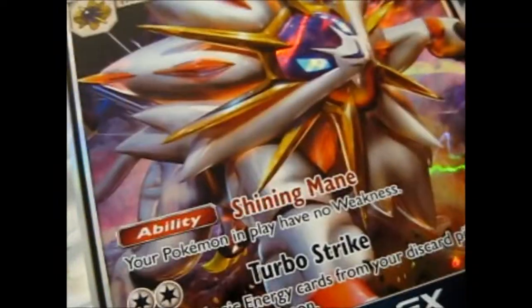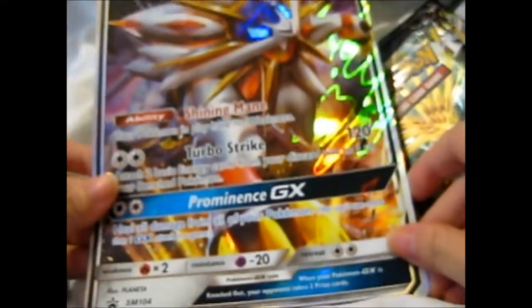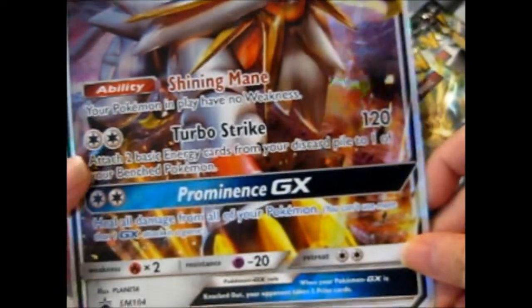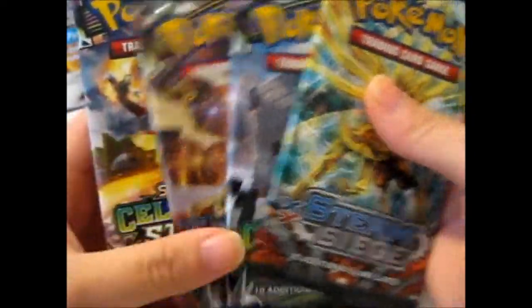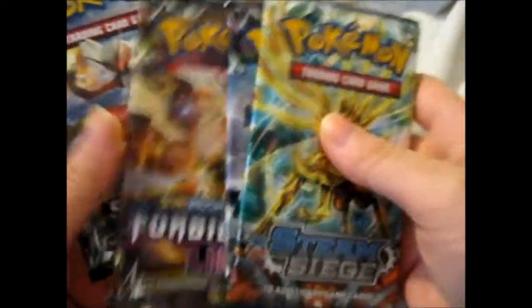So it comes with a code card — that's for the promo, I believe. It's SM-104, so you can tell it should have probably released a while ago. But anyway — I got it in the recycling box, that's handy. So I could probably read it better on the jumbo. So we have a Steam Siege for some reason, two Celestial Storms and a Forbidden Light. Maybe more. It made more sense if this was like Ultra Prism or something, but it's not.